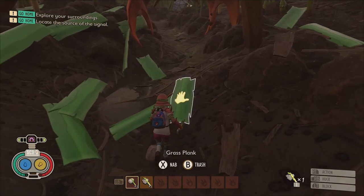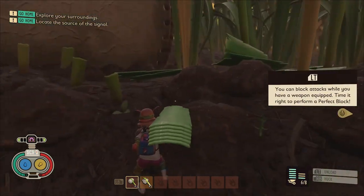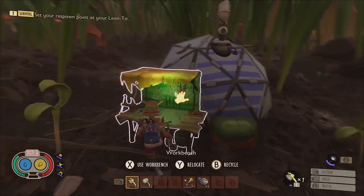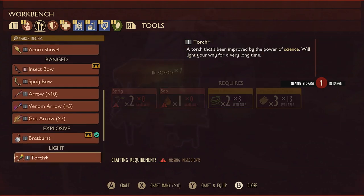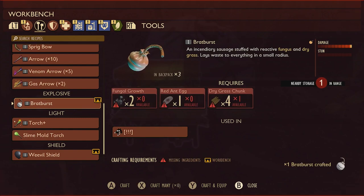Another useful benefit of the red ant armor is that wearing it will increase your hauling strength, allowing you to carry more weed stems and grass planks on your shoulder while building. Once you're able to grab yourself some red ant eggs, you can take them to your bomb bench and craft them into bratburst bombs using two fungal growth, one red ant egg, and four dry grass chunks.